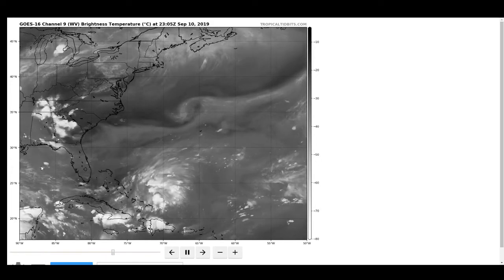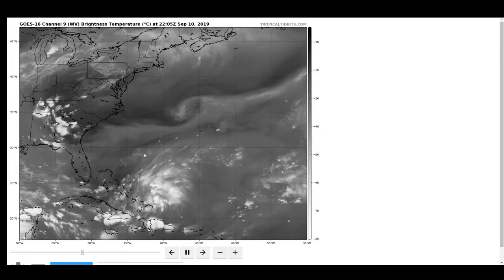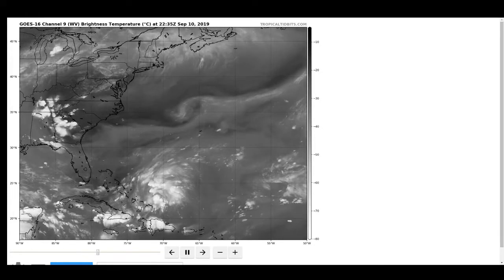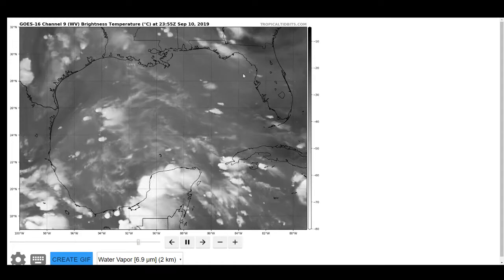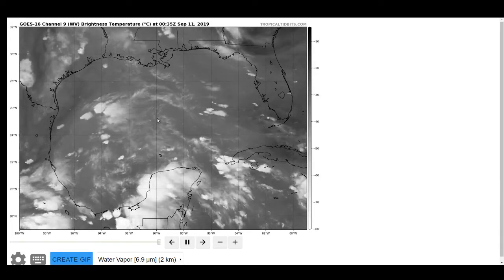If the system is positioned right here, it already has pretty robust convection that is not going to suddenly die off. There's a little bit of mid-level dry air associated with this upper-level low, but if you look at the Gulf of Mexico, the lower levels show a very, very moist environment. RH values are excellent for any kind of development.